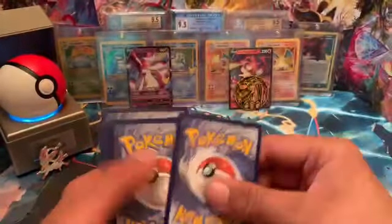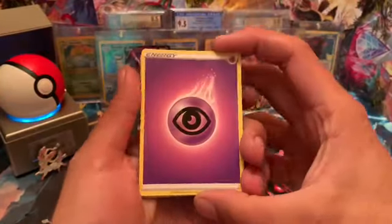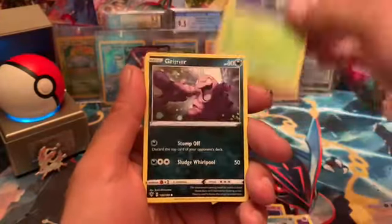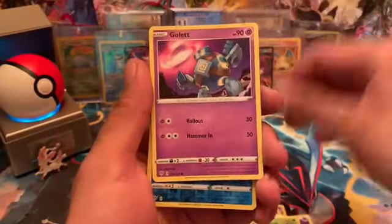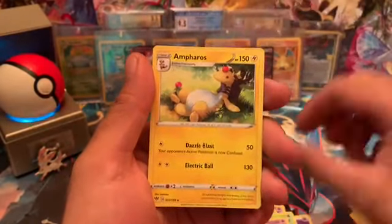Code card. Darkness of Blaze. That's why I like celebrations. Psychic Energy, Lunatone, Dartrix, Grimer, Skitty, Golette. Reverse Semipore and an Empress.